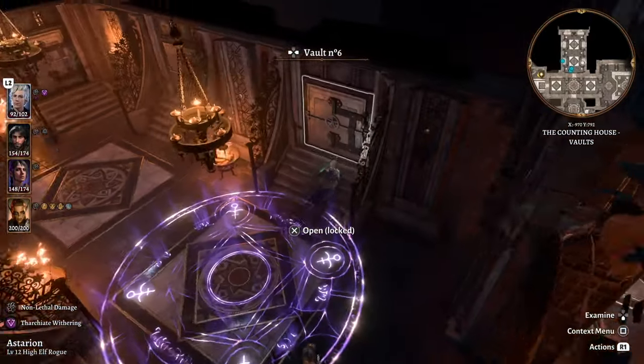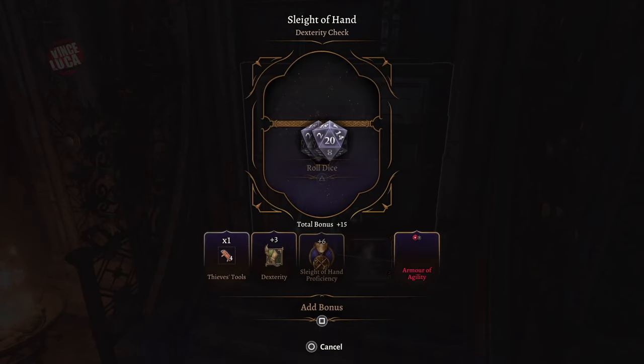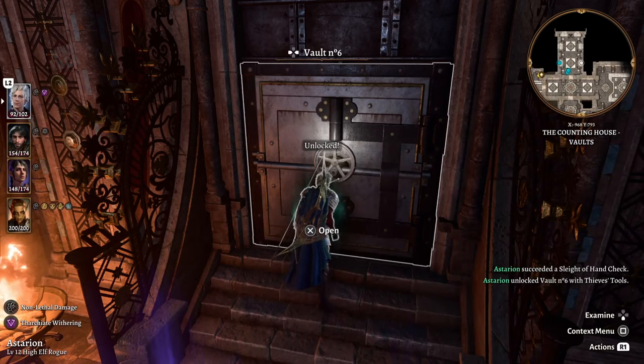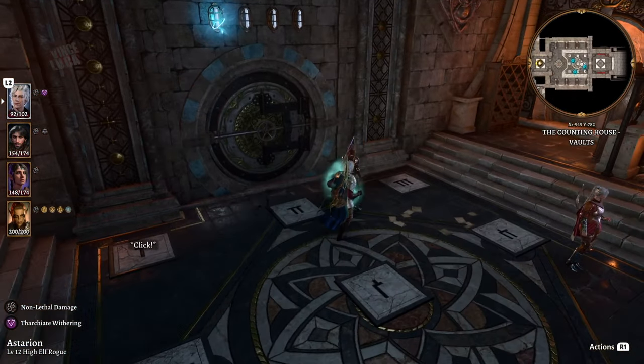Once you've deactivated the rune, you can come in and start looting the vaults. At the end of the video I'll show you what's inside each vault. Make sure to bring a lot of lockpick toolkits to unlock these — there are a lot of vaults and you might need several attempts.